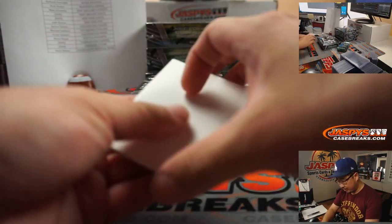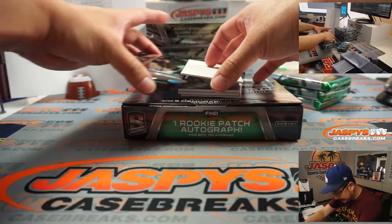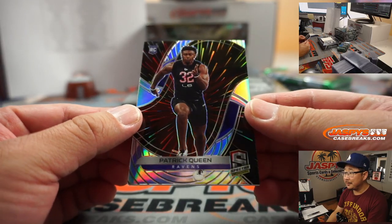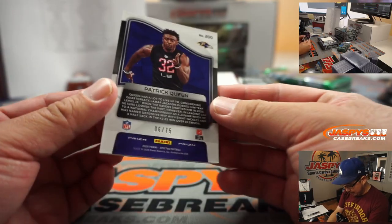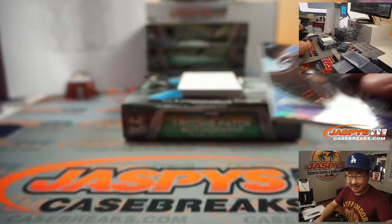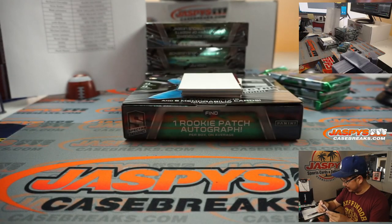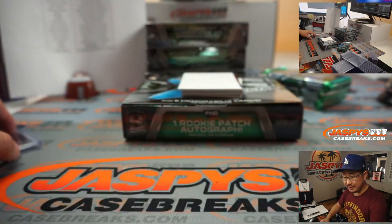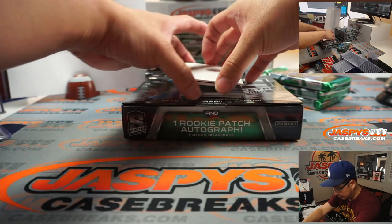We'll use this blank card to hide some of the hits. I like that design behind Patrick Queen — that's a new design, some sort of firework burst design, six out of 75. I didn't look up all the names of the parallels this year, but that looks pretty sharp for the Ravens. That's going to go to Aaron Billingsley and the Purple Birds.